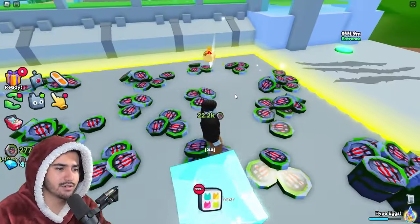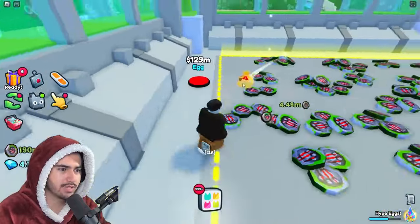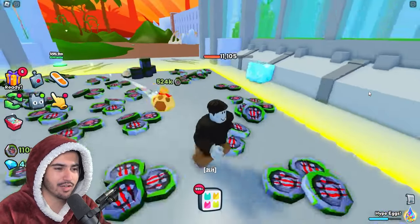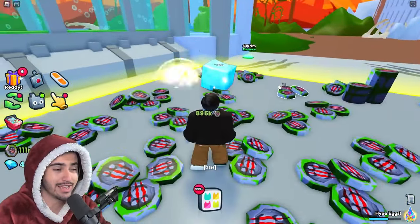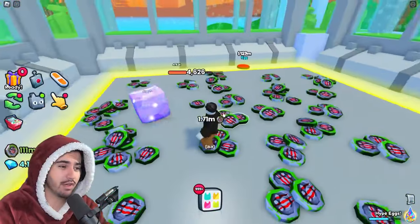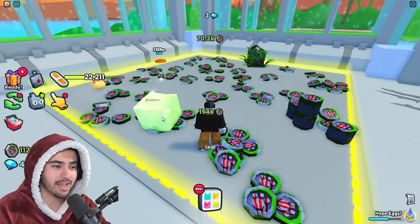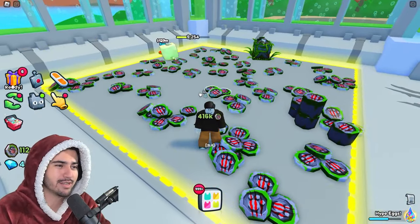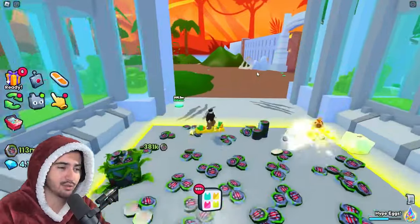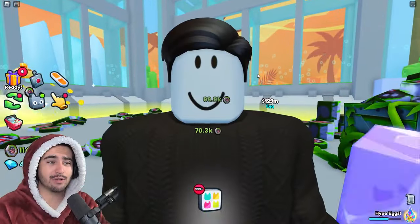Let's test this out — my rock is doing 4.62k to these regular coins. We buy the upgrade, and as predicted it didn't increase at all; we are still only doing 4.62k. That's pretty crazy, Big Games — every single week these damage upgrades actually do nothing. That upgrade specifically said plus 50% damage to breakables, and these are breakables, so why am I not doing 50% more damage? Either way, we need all these upgrades to progress and rebirth the island, so it's not a big deal — just an annoying little feature.